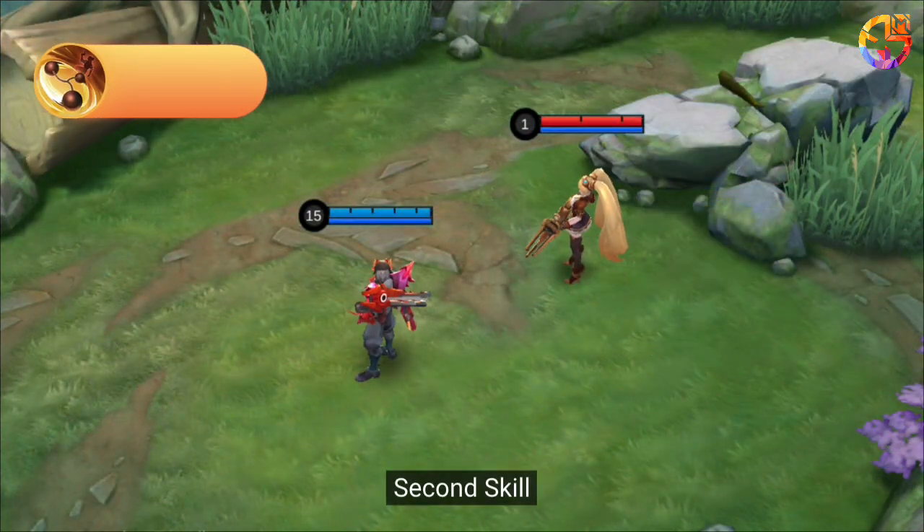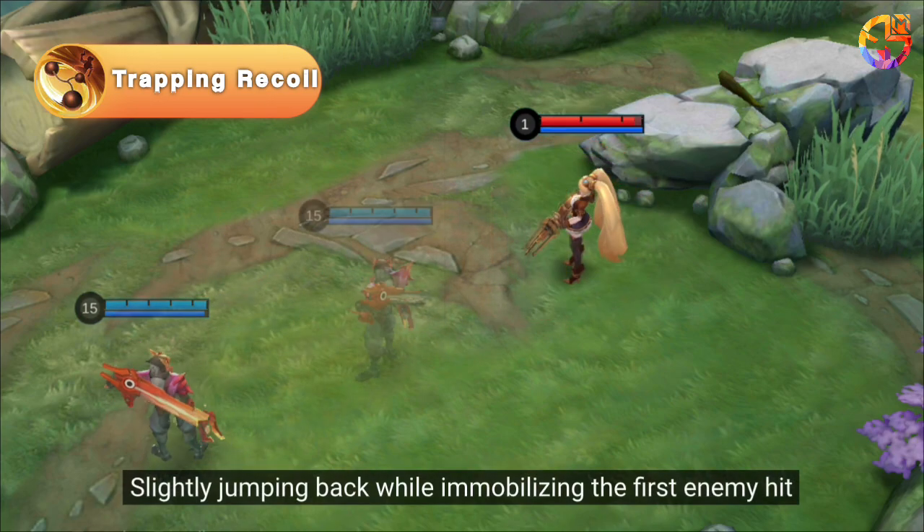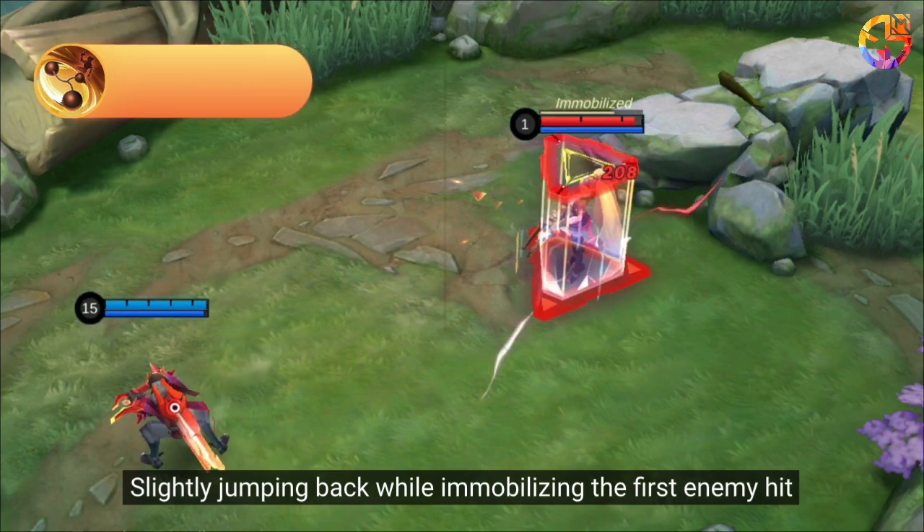Second Skill: Clint shoots a trap net in the target direction, slightly jumping back while immobilizing the first enemy hit.